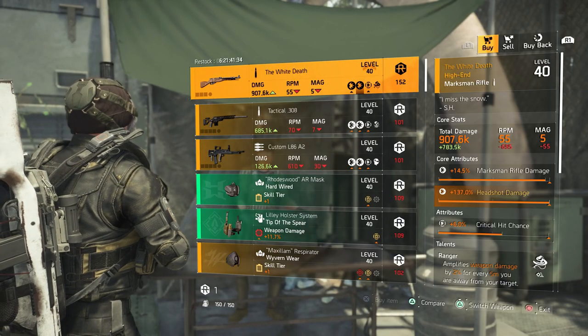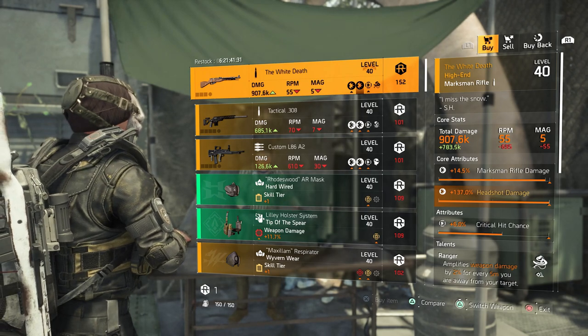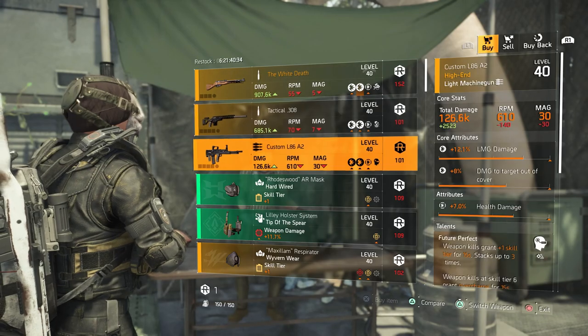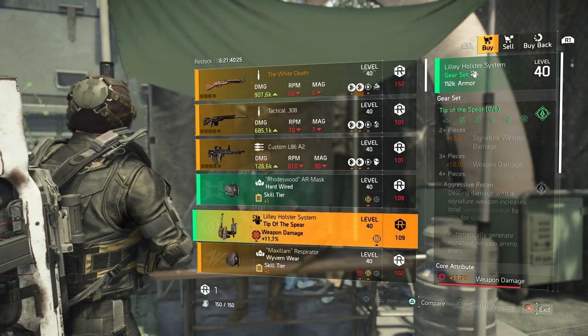The last vendor to show you is the DZ East vendor and there's nothing special here at all unless you want a White Death with Ranger on it. They are also selling a Hardwired mask and a Tip of the Spear holster.